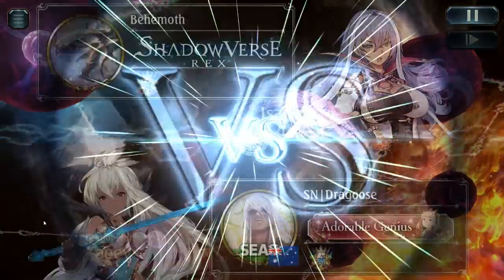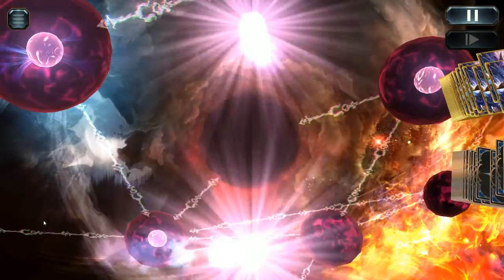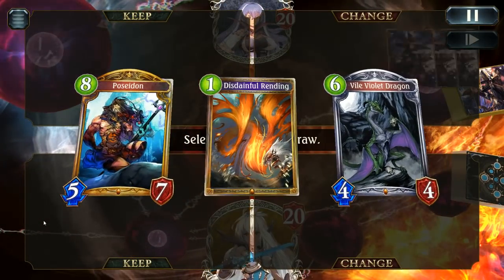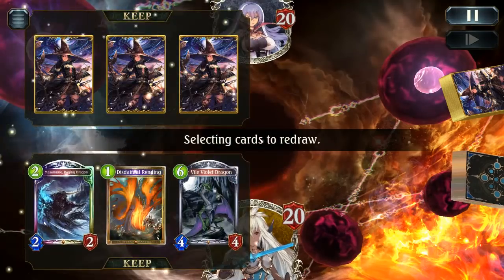The first matchup for this Dragon deck is against Rune. It's getting pretty predictable on what you can expect from most crafts now. Rune is most likely going to be Mysteria. There are some Earth Rune, but I would say Mysteria is kind of 9 out of 10, where Earth Rune is 1 out of 10 as far as matches typically go.